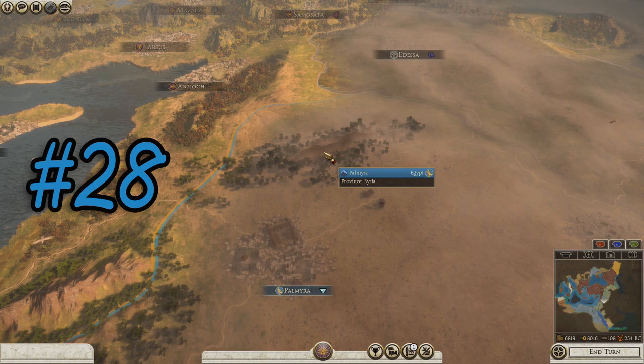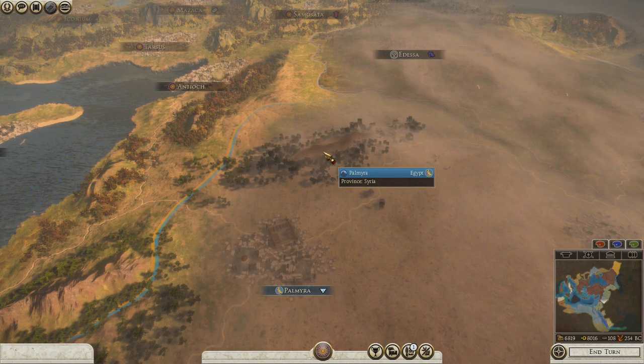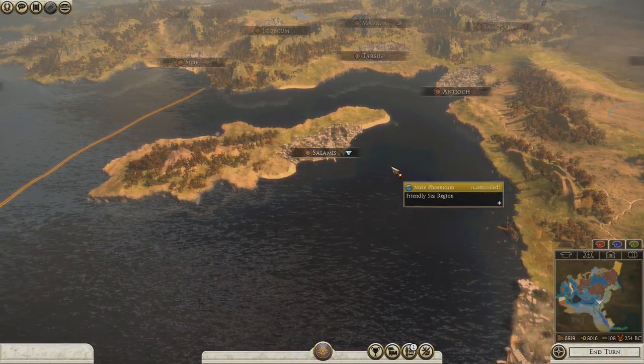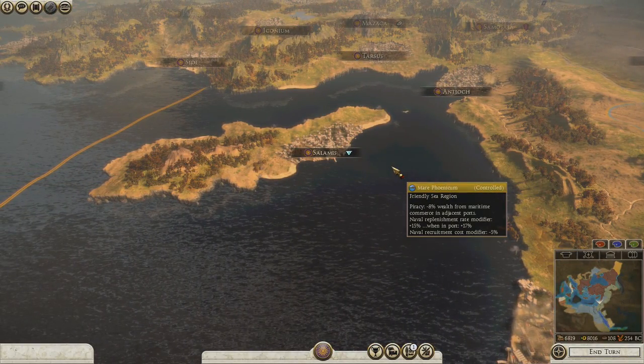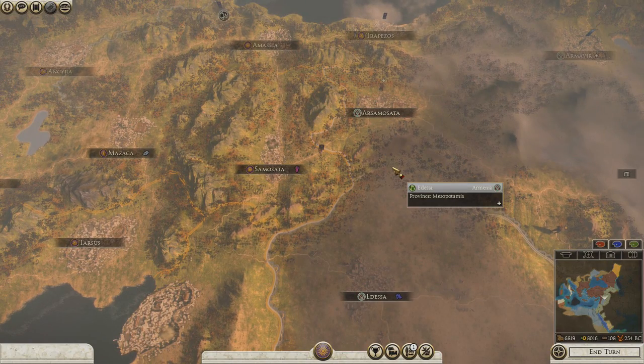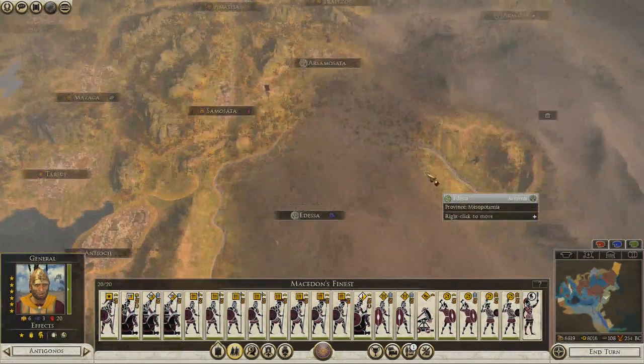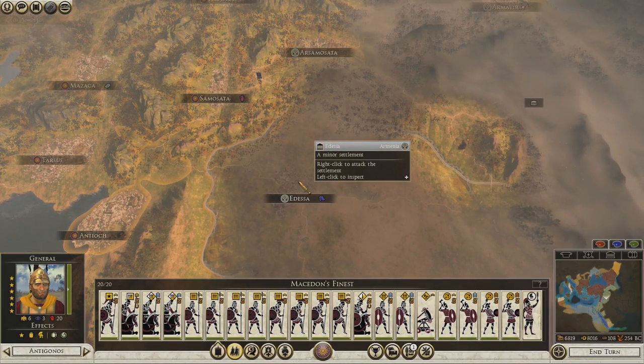Hello everybody and welcome back to Total War Rome 2. My name is Van Pope, this is my MasterDalt playthrough, and we are quite ready for an onslaught — a blitzkrieg, if you will — on the Armenians.